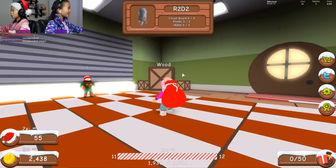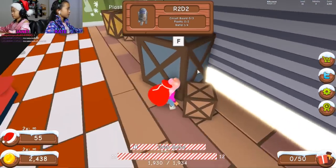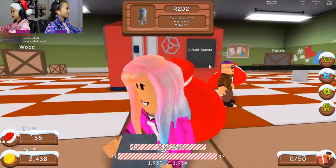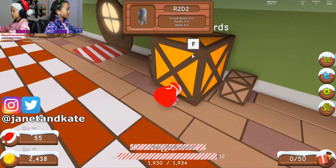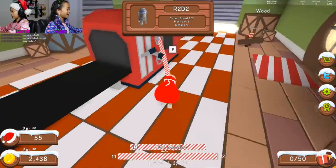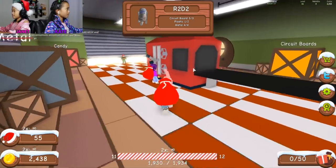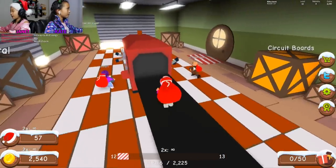We're making R2D2 - we're twinning! I need a circuit board first, I need some metal. Circuit boards are cool looking. Okay so I need four of these. Let's try making the wrong item - no, I just want to see what happens. You'll get fired! Now I need these circuit boards, they're really shiny.